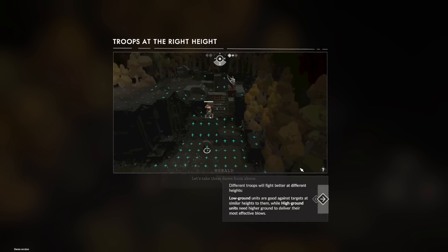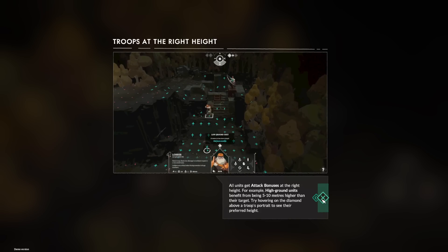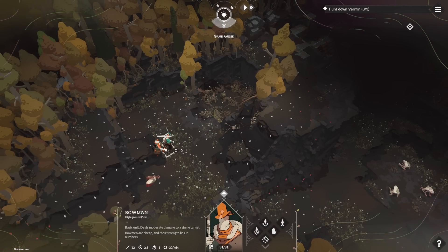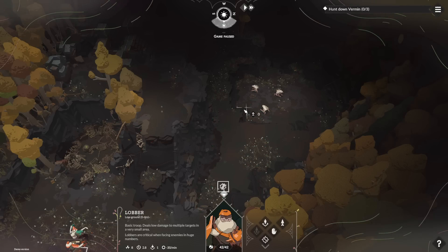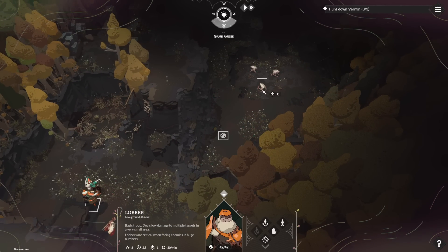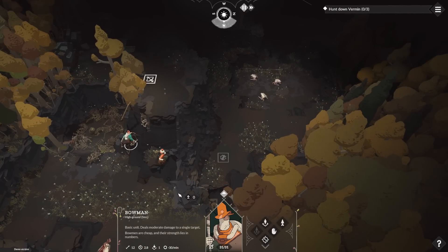Let's take them down from above. Different troops will fight better at different heights. Low ground units are good against targets at a similar height. High ground units need to be at high ground - all units get attack bonuses at the right height. For example, high ground units benefit from being 5 to 10 meters higher. Moving on up.